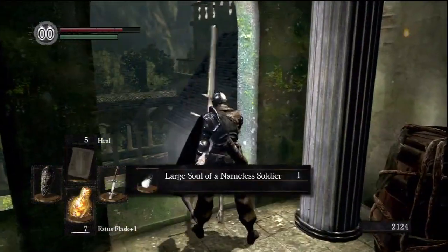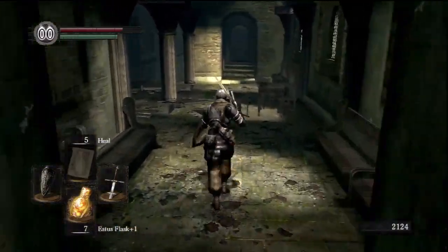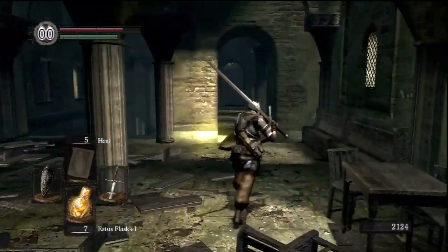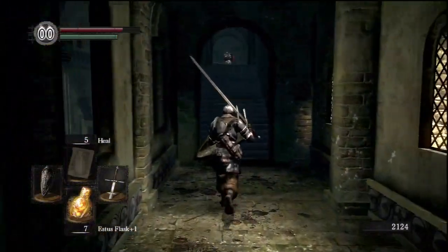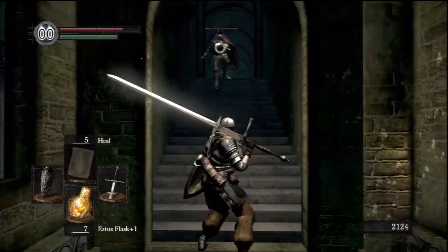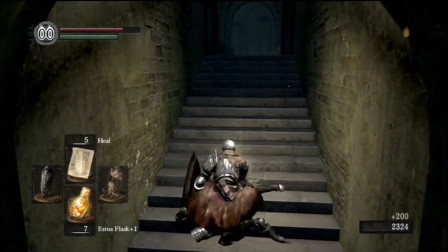I'm almost thinking I'm going to be in good enough shape to just go straight after the boss without backtracking down to upgrade my Firekeeper Soul first, because I've still got seven Estus flasks, I'm going to be able to summon Knights of Lair for the fight, and I've got the upgraded weapon, so I don't think I'll have to go back down to the bonfire to rest up.